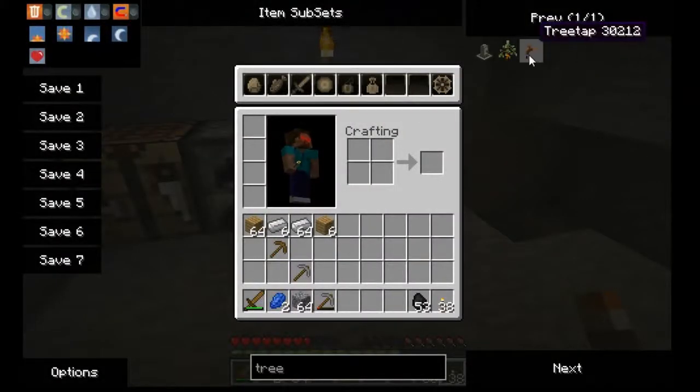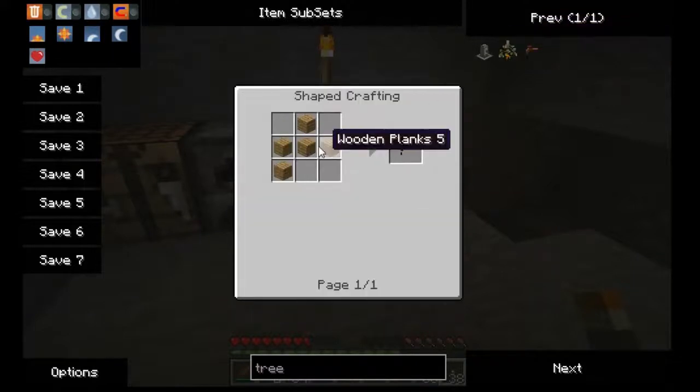The first thing we're going to need here is a tree tap. The nice thing about Not Enough Items is if you hover over an item you're looking at and hit R, it will give you the recipe for it.